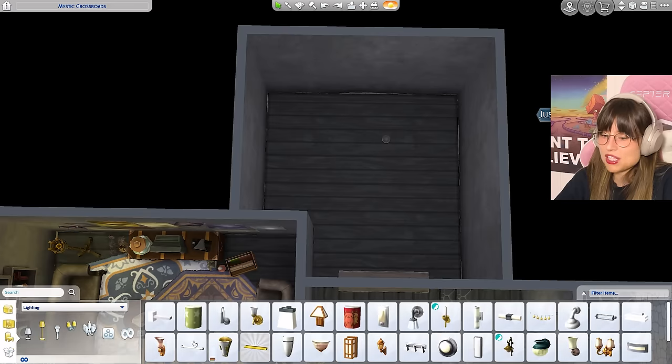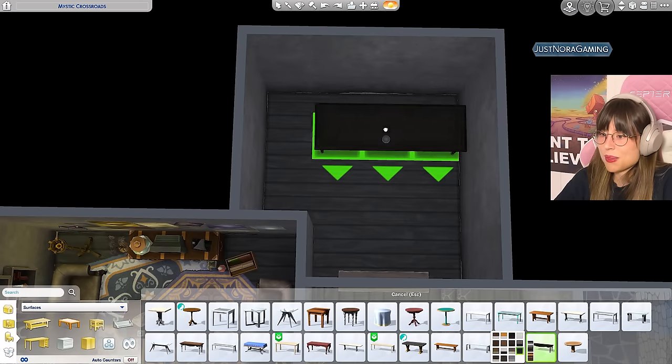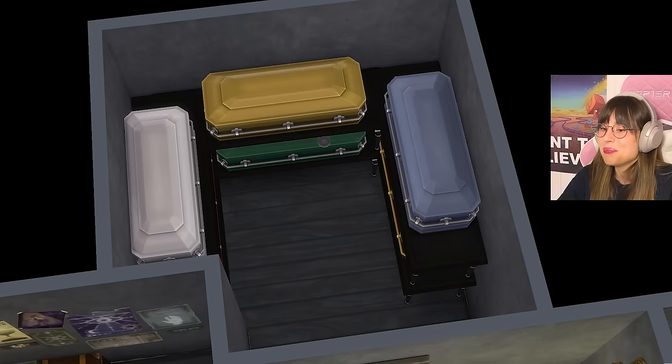For the casket room — we don't have any shelves in my version, so we can use some black tables and stack the caskets on them. Maybe they also have extra storage for all the graves they're using. It's a weird little room but maybe I like it. Now for Grim's office — starting with the desk, this cool desk chair, and some desk knick-knacks.